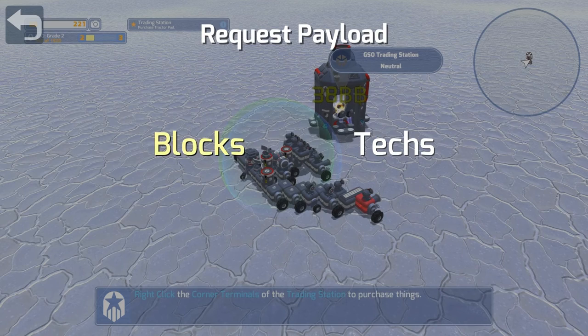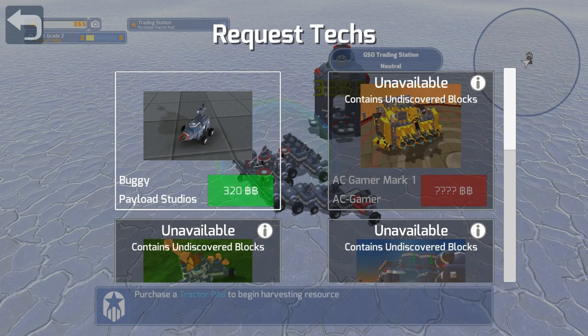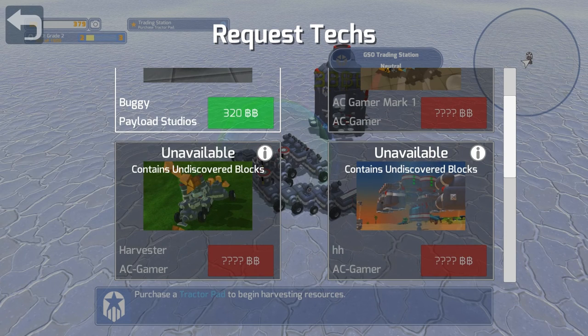Now, if you right-click on it, it will pop up this little menu right here — I'm right-clicking on the actual building. You can click on blocks or you can click on text. Text will show you the ones that the devs have put in here for you. I think Buggy is the very first one — it's just the basic Buggy you get for free when you die. So I wouldn't suggest buying that one; you just get it for free when you die.